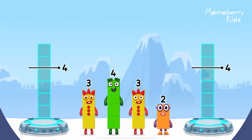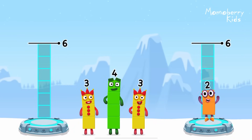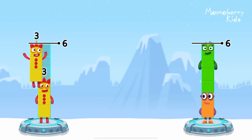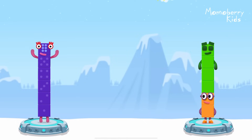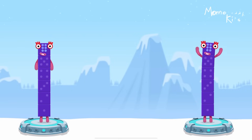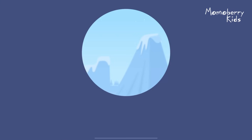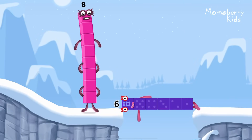Share the number blocks evenly to make 2 groups of 6. Choose 2, 4 and 3, 3 — that's right! 3 plus 3 equals 6, and 2 plus 4 equals 6. 6 equals 6. 6 equals 6. Well done!